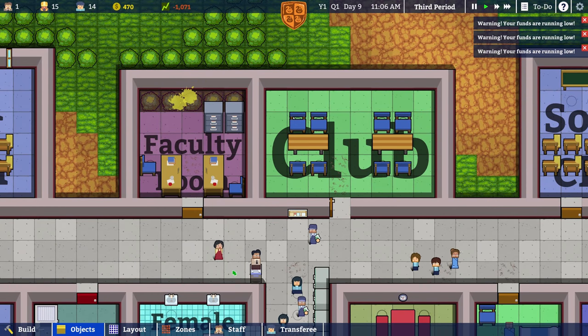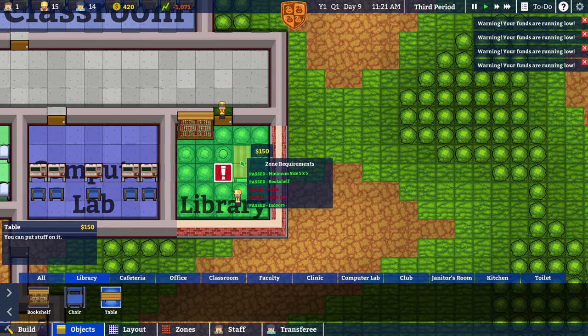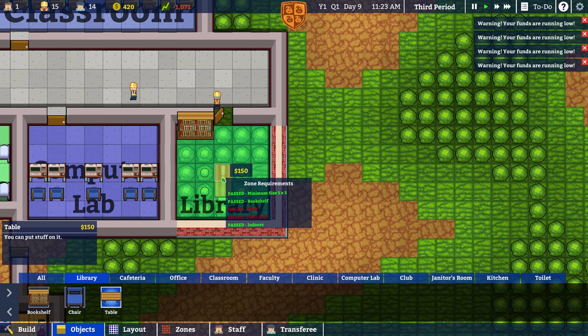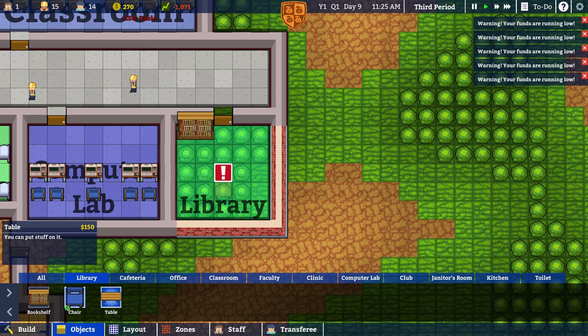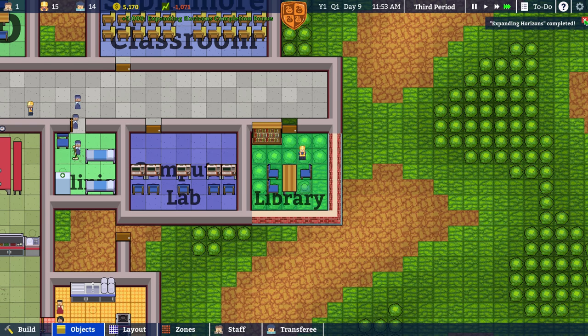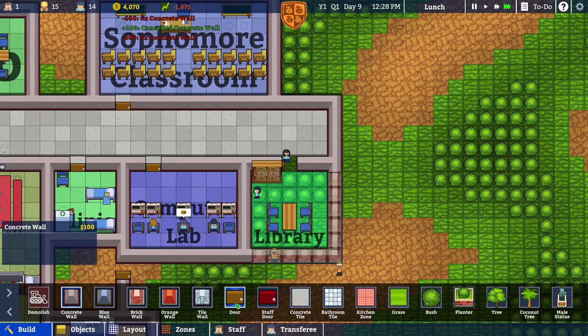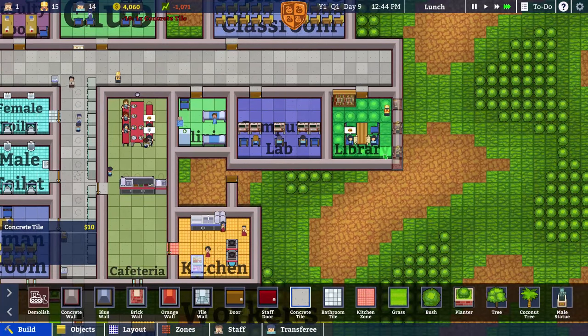Did you guys just pee in the faculty room? Looks like it. Great job. We're also gonna need a table and three chairs. Aspiring Horizons completed — gives us five thousand bucks. And now we can replace this with concrete walls to make it look more uniform. I guess this is how you save some money if you ever need to.